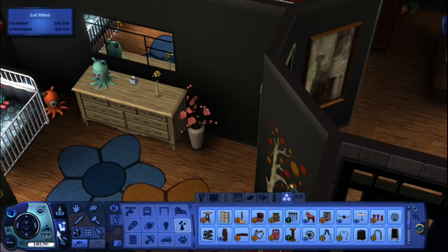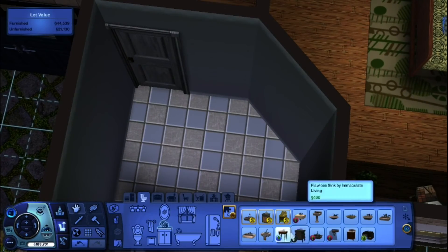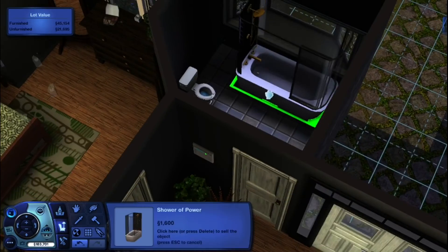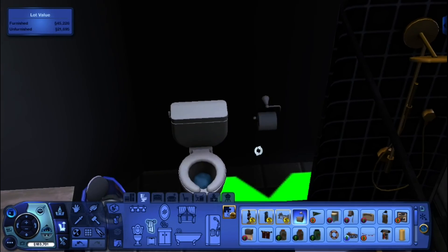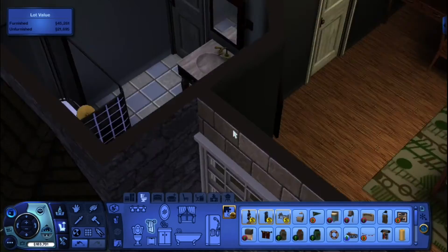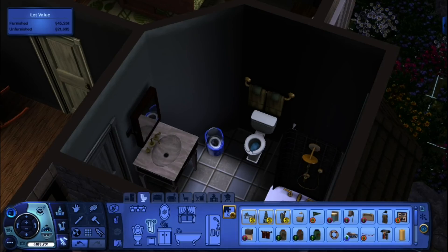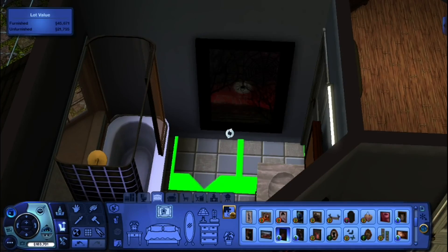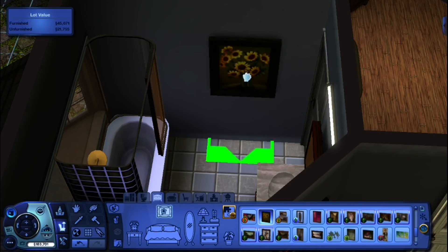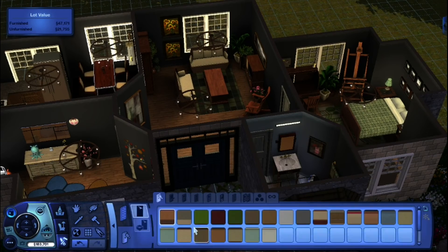I just think the nursery turned out so good and I'm so happy with it. The bathroom's a weird shape, I will admit that, but it fits everything your sim needs - including a plant in the corner. Everybody knows you need a plant in the corner, and a towel rack above the toilet. I mean, how are you gonna dry your hands when you get out of the shower? I also put some paintings in and I think I left one wall with just the plant.